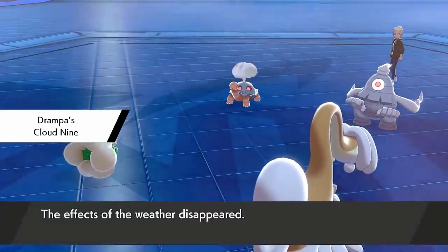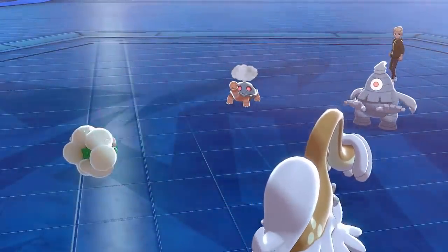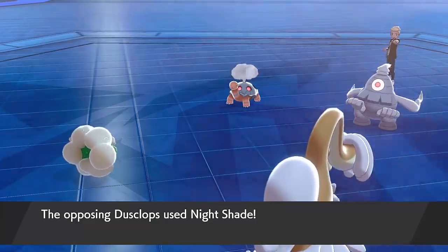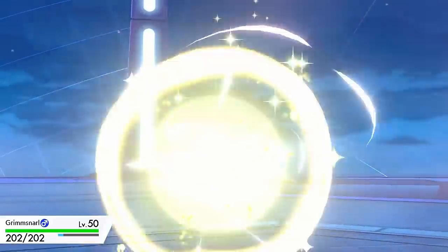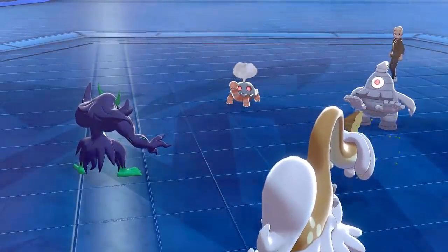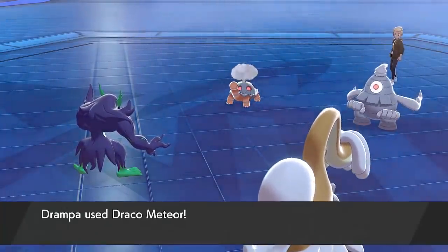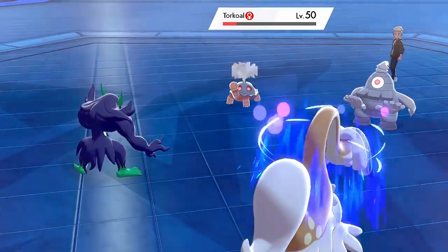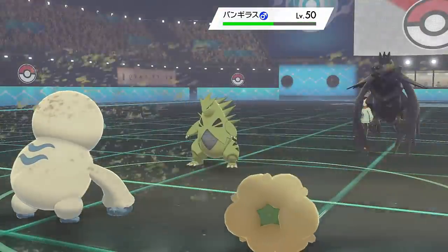Drampa is great at shutting down rain and sun teams specifically because it resists water and fire-type moves — Torkoal can do nothing, and Torkoal is generally on a Trick Room team. Drampa is also really slow so you're taking advantage of Trick Room as well, and you're good against rain teams too because they can't do much to you. But even against weather Drampa doesn't have a great type matchup against, like sand or hail, it's still really useful. It can make Tyranitar a lot less bulky by stopping it getting the sand special defense boost, and you can also completely stop Aurora Veil from being set up because Cloud Nine negates the hail.